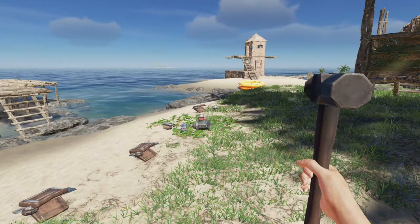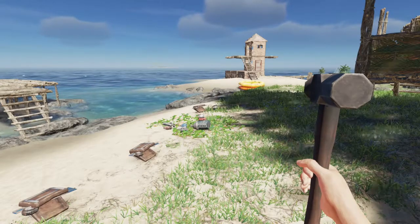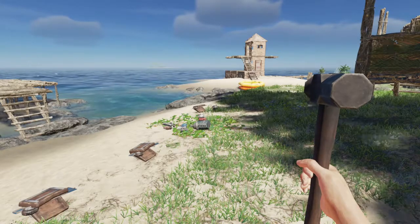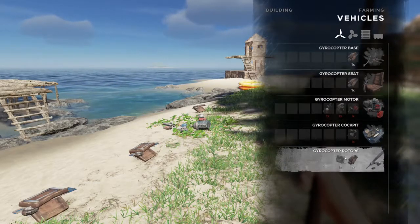Hey everybody, Keith Kay here and welcome back to the South Pacific of Stranded Deep. Today we are going to take a look at the gyrocopter. Having just come off of the aircraft carrier in the last tutorial I put out, we now have the parts to make this, and if we go to our crafting menu we can see that there are five steps to building this.